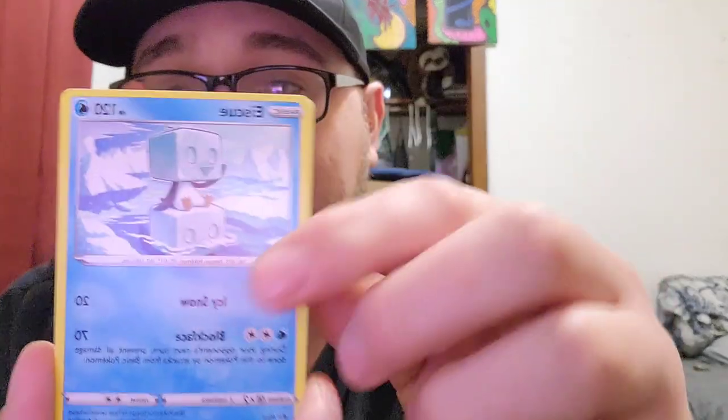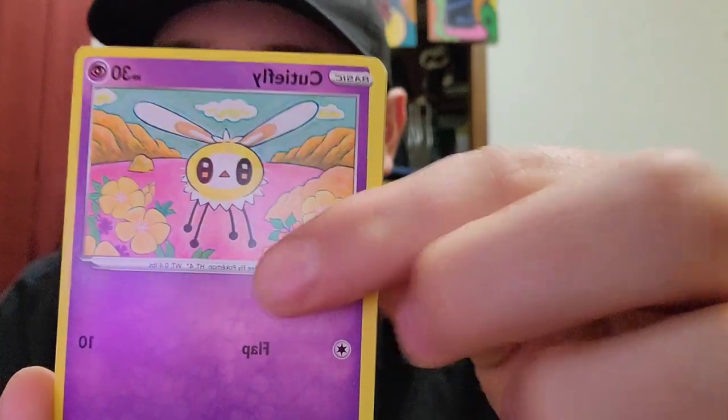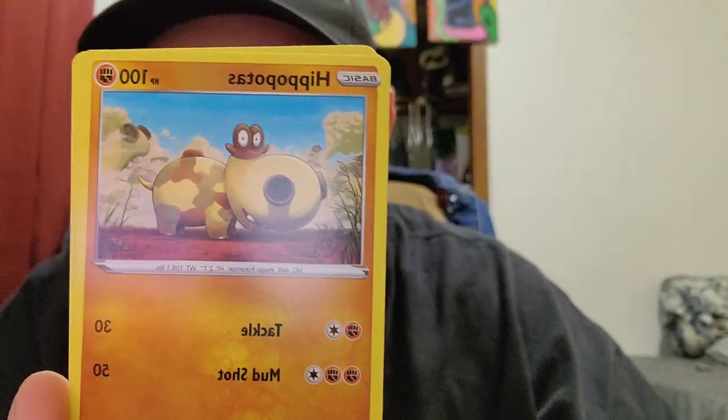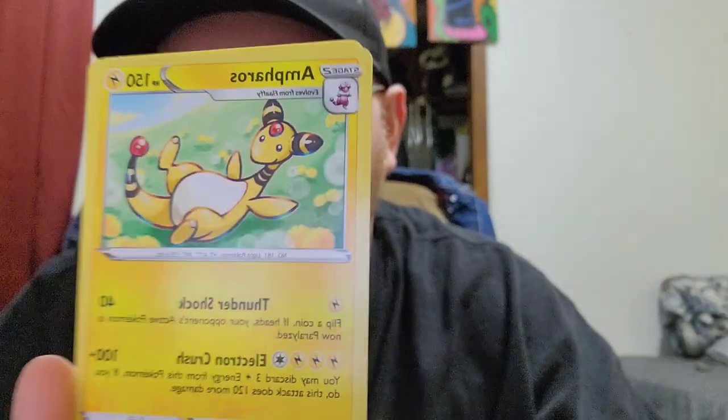If you haven't, check out some of my other videos where we get better pulls. White code card — I don't know what that means for Evolving Skies. I like this artwork. Ice Cube, Nuzleaf, Braviary, Cutiefly, Eevee, Litleo, Tinkatink. I bent it a little bit. Hippopotas, reverse Ribombee. And just a normal Ampharos. Just a normal Ampharos.